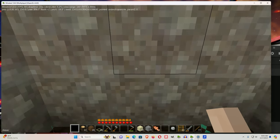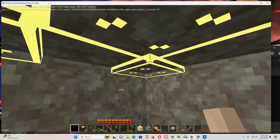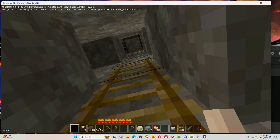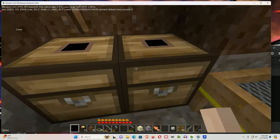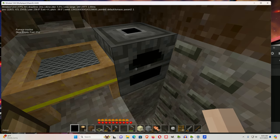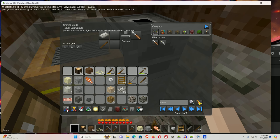Torches will not work for growing stuff underground, for example. But these lights — not only can you get more of them, but I like them more because they don't burn you like torches do, and you can also grow stuff with them. So there are a lot of pluses to having the lights plus.